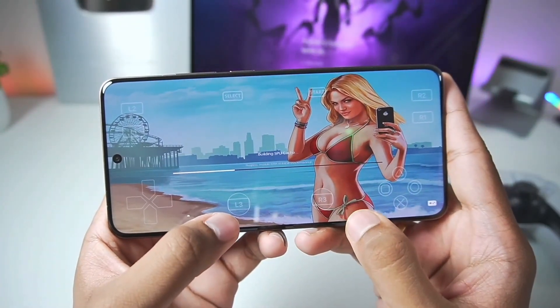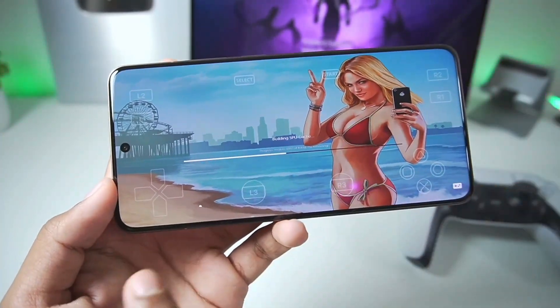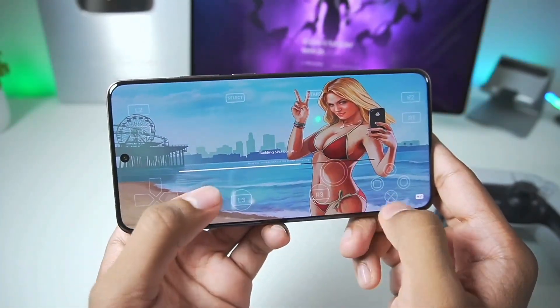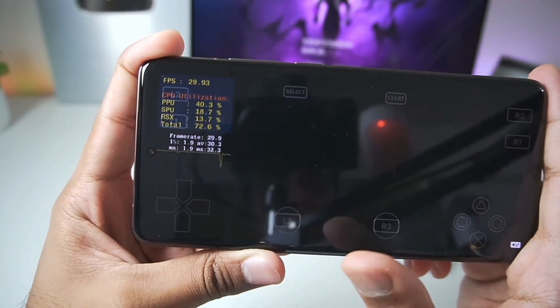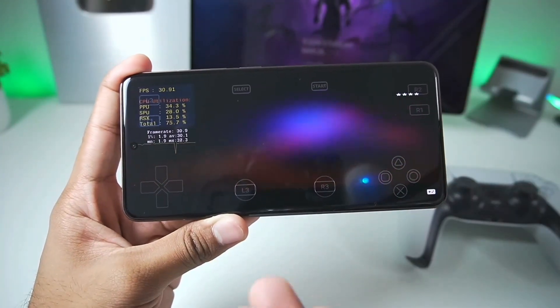In my opinion the buttons are a bit too large — they can be a bit smaller. Just take a look at this, it's almost the size of the analog stick. I don't know why, but the analog stick is lagging quite a lot. At the top left corner you'll now be able to see the FPS bar very clearly.